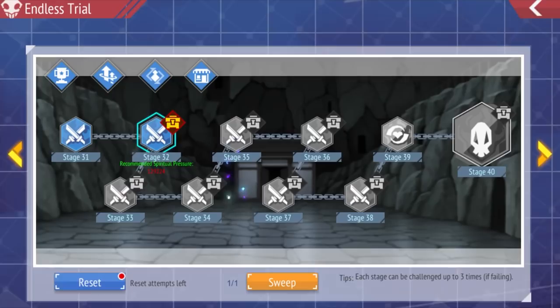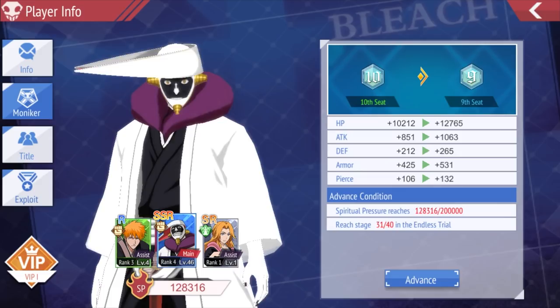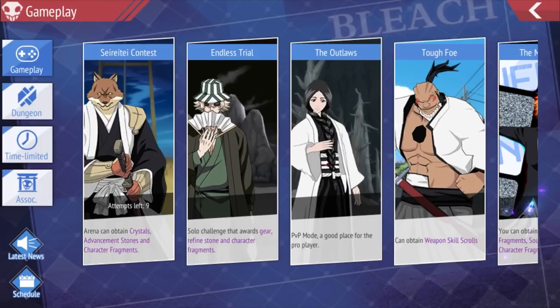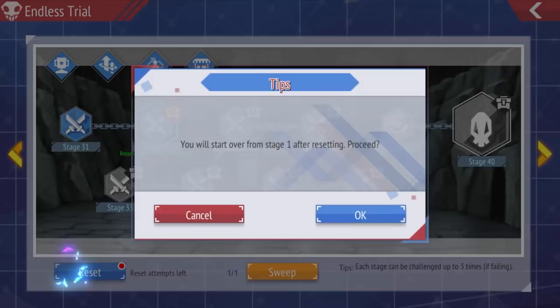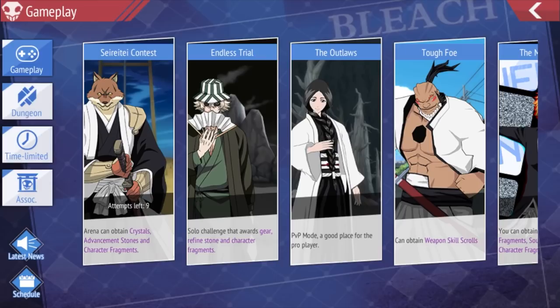Endless Trial is an endless game mode where you just keep going as far as you can. Depending on how far you go, you can increase your moniker — get to wave 40 with 200K power level and you go to nine-seat member rank. Once you hit a cap, reset and sweep — it takes you back to wave 31 and you get all the rewards again. That's how you eventually buy golden gear.